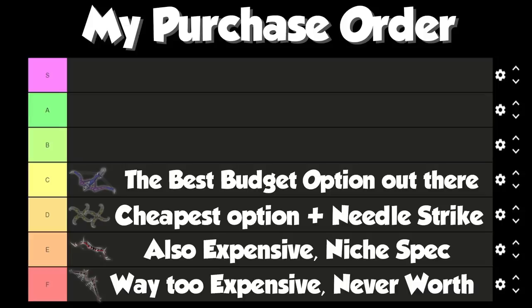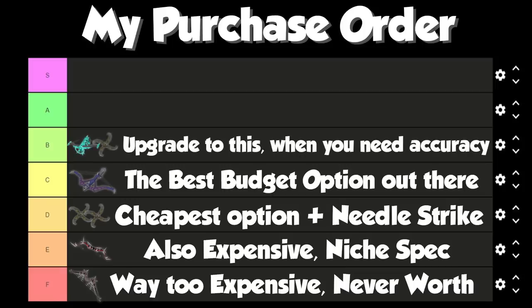It is the best budget option to see you through PVM until you can afford Ascensions. In B tier, I would put main hand Ascension and off-hand Shadow Glaive, because of the tier 90 accuracy. The off-hand doesn't have as much impact as the main hand, but with a main hand Ascension you can still proc Bakriminel Bolts, which is the key downside of Shadow Glaives. It's a cheap way to get at least one Ascension running, especially if you need that tier 90 accuracy.